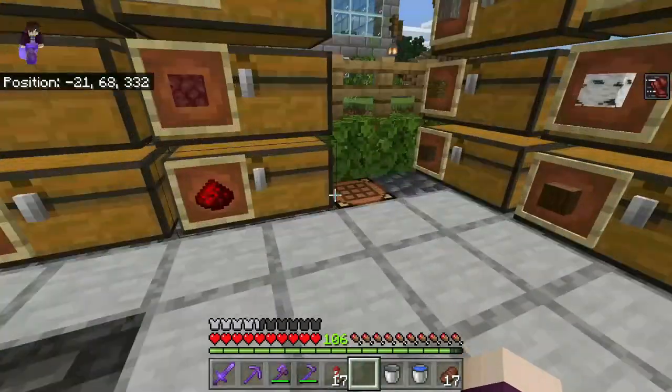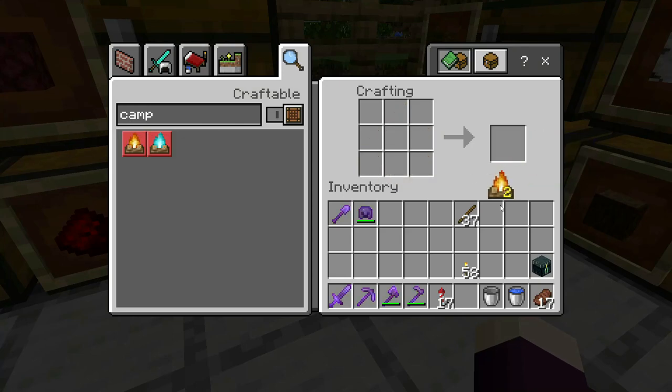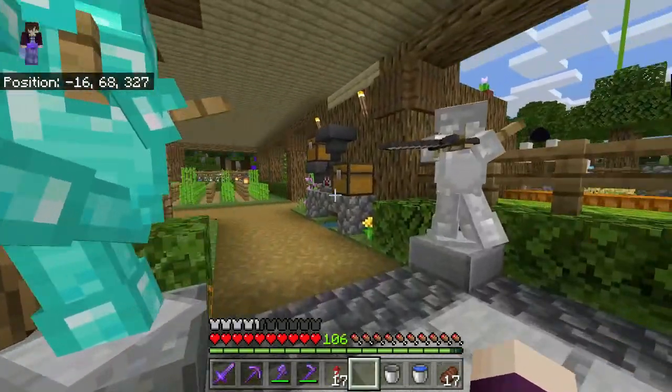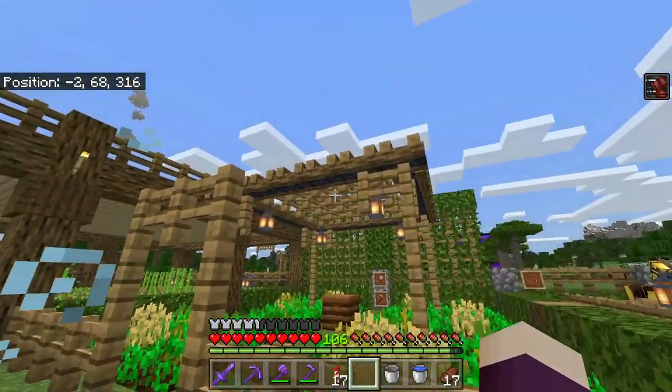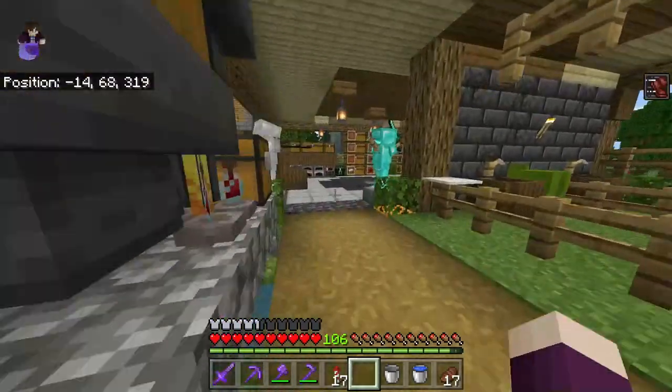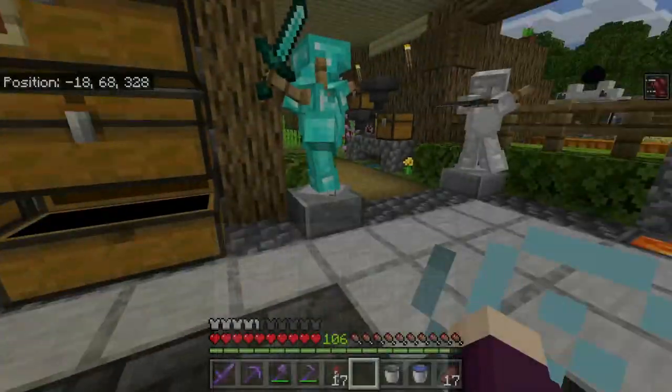One of the really nice things is that campfires and soul campfires now stack. If I come over here and make two campfires, they now stack in your inventory. This is really good news, especially if you like to use campfires for decoration — like as roofs or flooring when you extinguish a campfire. It has a really nice texture. They now stack and you don't have to fill up your inventory with a bunch of campfires. So that's one of the good updates.